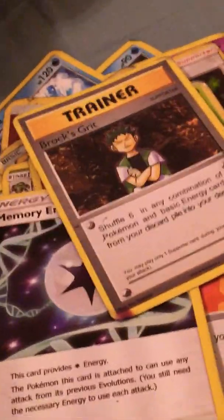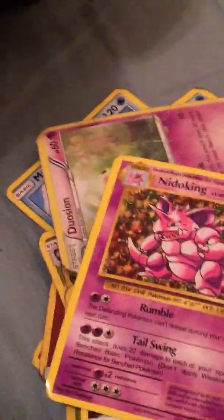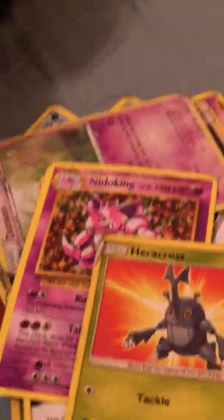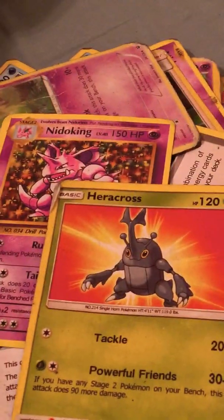Another trainer. We got this card, which is very irrelevant — I really don't care about it. Nidoking. This card — we got — I still have more cards. I also have Bailey — what am I even doing, I'm just showing cards.